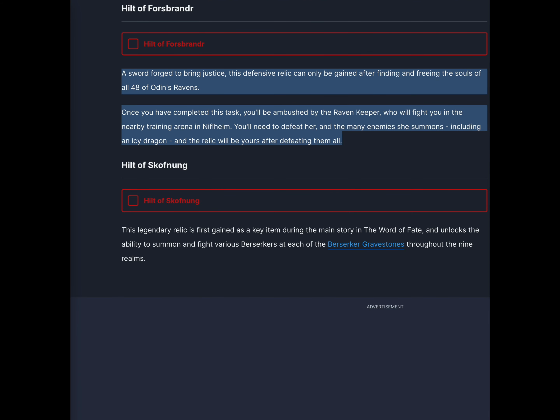A sword forged to bring justice, this defensive relic can only be gained after finding and freeing the souls of all 48 of Odin's ravens. Once you have completed this task, you'll be ambushed by the raven keeper, who will fight you in the nearby training arena in Niflheim. You'll need to defeat her and the many enemies she summons, including an icy dragon, and the relic will be yours after defeating them all.